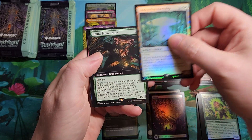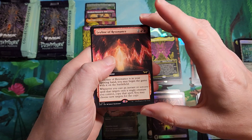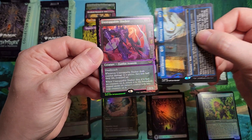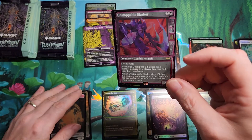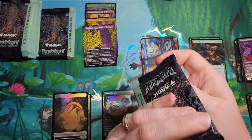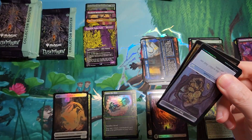Abduction Spaceship. And Monstrosity. There's a Resonance — that's pretty good, about four or five dollars, not terrible. The Central Elevator. Foil Alternate Art Unstoppable Slasher is also not bad. Decent pack — the rares really brought it in there. This box is doing pretty well.